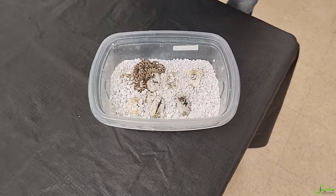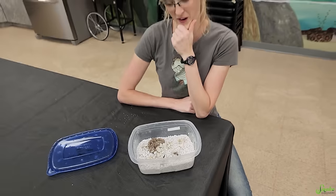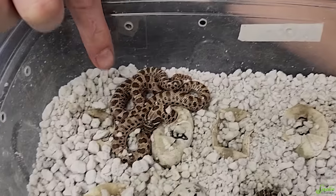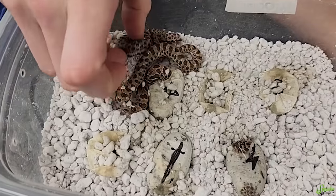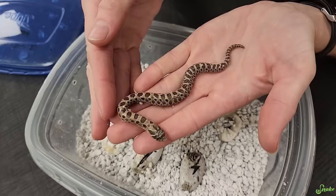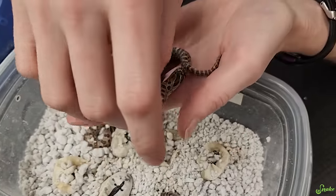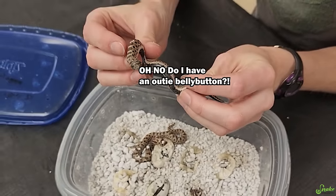Oh my goodness, look at him. So this was a conda-to-conda pairing, so we could get super condas. A quarter of them should be normals, half should be condas, and a quarter should be supers. That one's a cool conda. There's four eggs that have hatched — two babies are out right now, so two must have buried themselves. This one is definitely a conda — we've got that reduced pattern, enough to be convincingly a conda. The white walls along the belly. You are a cute little conda.